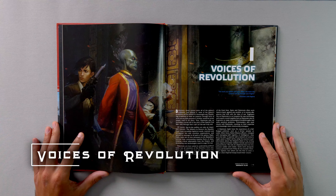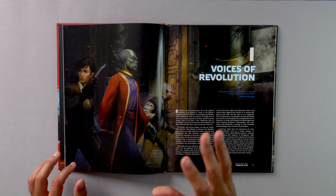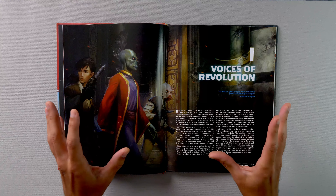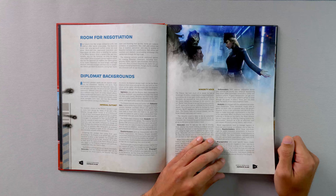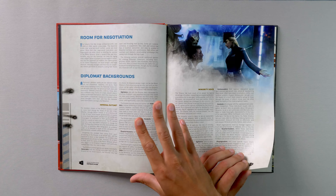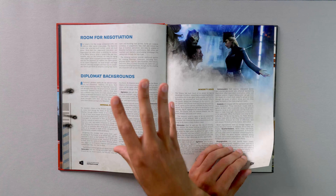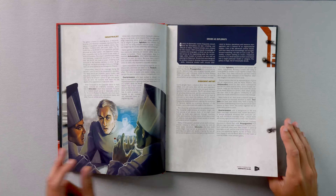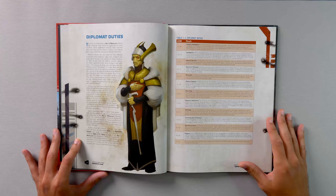Voices of Revolution is the chapter for new player stuff. We'll have new gear, vehicles, and specializations tailored to diplomats. If you need some inspiration for a diplomat character, there are some backgrounds, or rather how diplomats function within specific specializations. It's worth a read through if you need an idea or two on creating your own diplomat character.